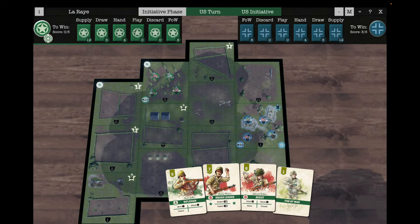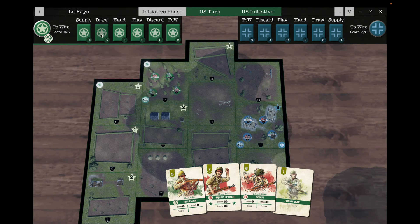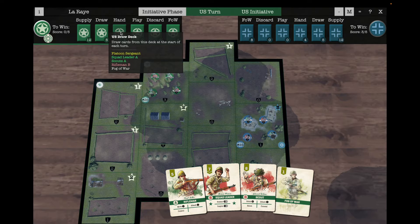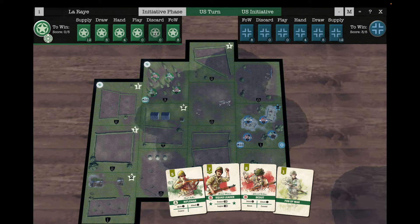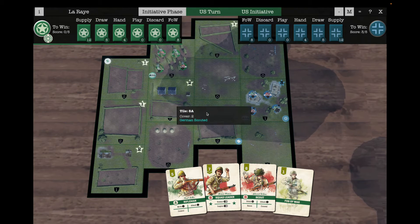It's a deck building game so there are lots of decks to choose from. There's a supply deck which is where you bolster your cards from. Your draw deck where you draw cards into your hand, and then they get moved into your discard deck. Then we've got fog of war cards that get moved into your discard deck as your scouts move around or the enemy plays a conceal action.